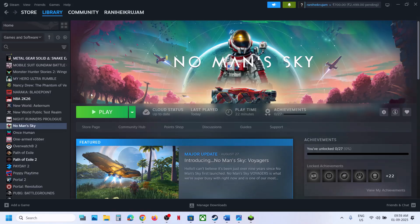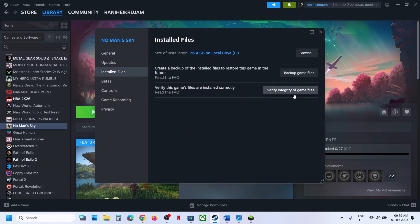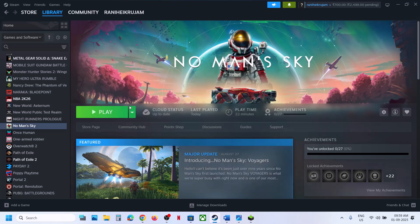The next step is to verify the game files. Right-click on the game, select Properties, go to the Installed Files tab, and then click on Verify Integrity of Game Files. Once verification is 100% complete, launch the game and check.